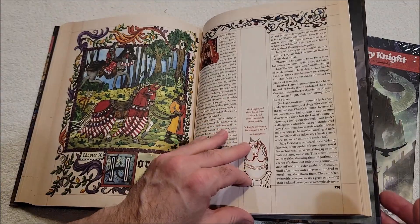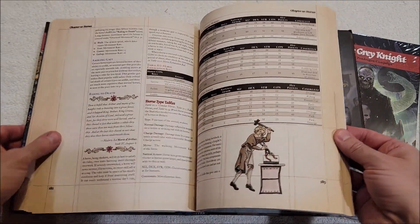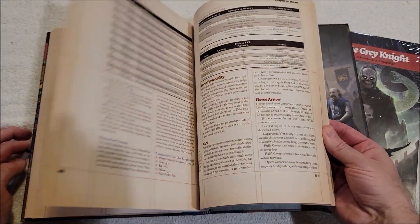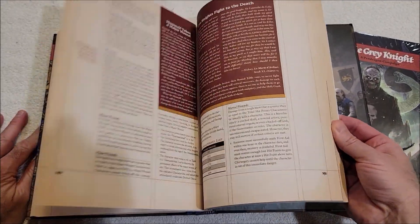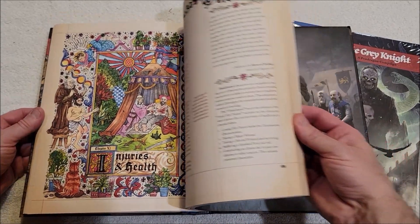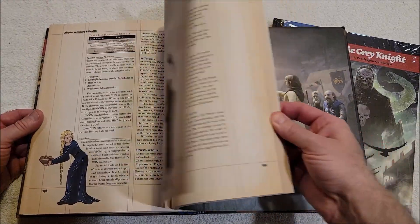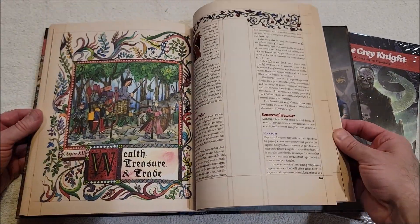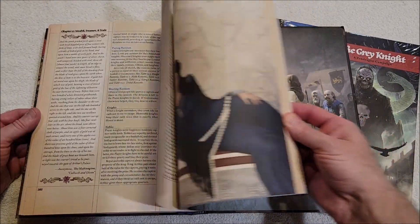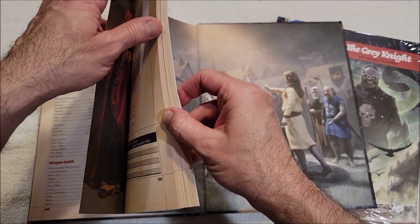I really wish I had gotten into RuneQuest or Pendragon instead of Dungeons and Dragons when I first started role-playing. D&D was so simple, and back in the 70s and 80s it was easy to just do whatever I wanted. With Pendragon you're wanting to create certain types of stories, and it and RuneQuest are both very, very realistic.